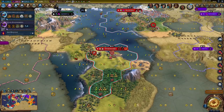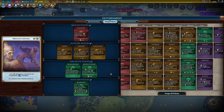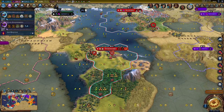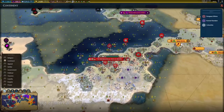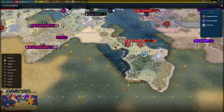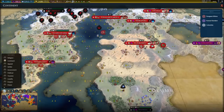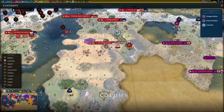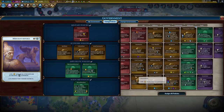Looks good. Doesn't look like I even need any loyalty policies. But I could pick up Colonial Offices. Let me check which cities exactly are not on our original continent - Colombia. This city is still Colombia, so this city would not benefit from that. Yeah, that's not worth it. And this is also Colombia, so no point picking that up.